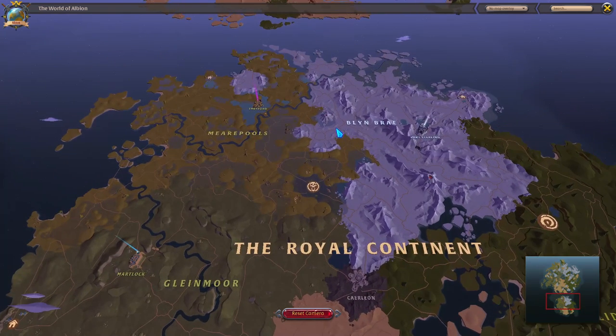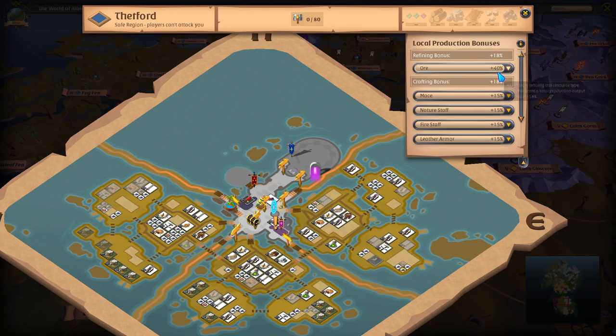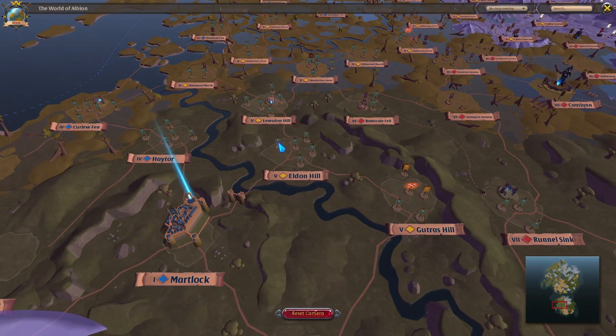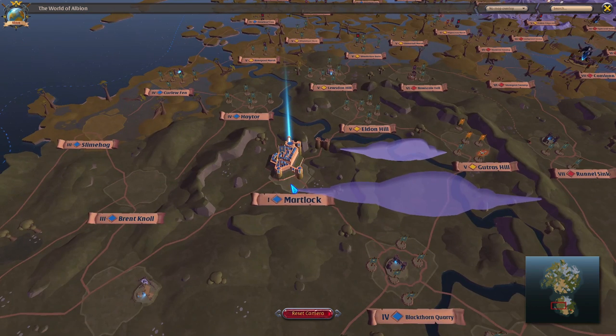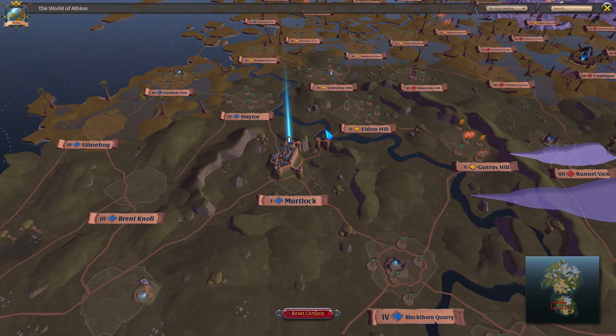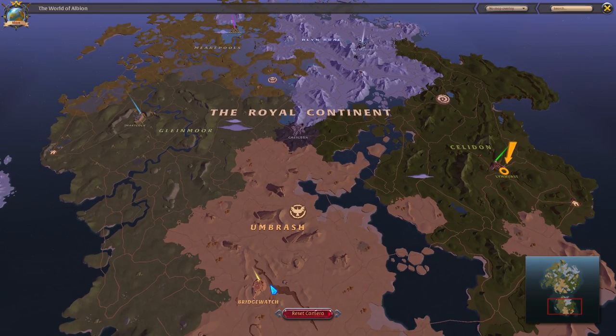For example, if you went to Thetford and collected a ton of hide, you might think about refining it there — but Thetford has a 40% ore bonus. You can collect hide there, then run through the yellow zones down to Martlock where you get a hide bonus. The point of this bonus is that when you go to craft, you get more resource returns. If you put in 50 raw materials and get a 50% return rate, you'll get 25 extra raw materials spat out that you can use to refine more.